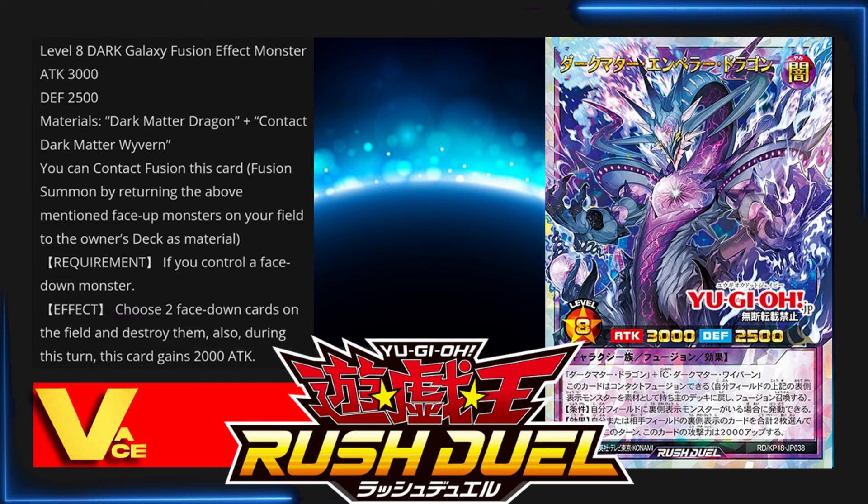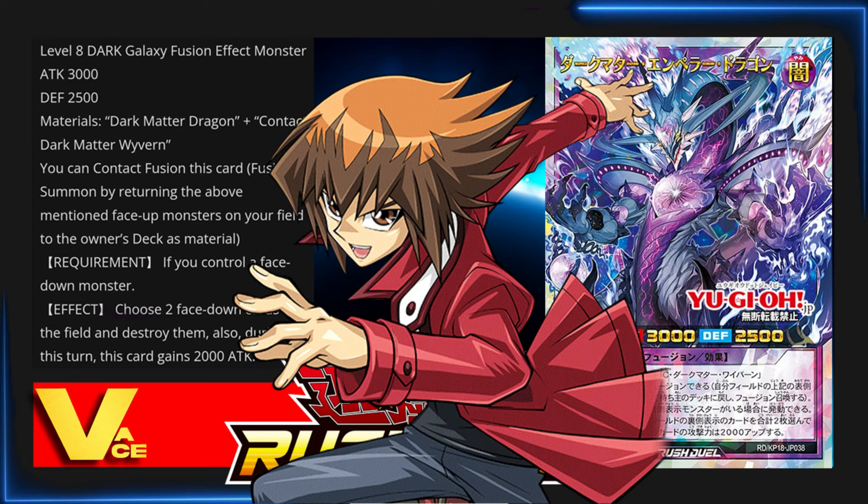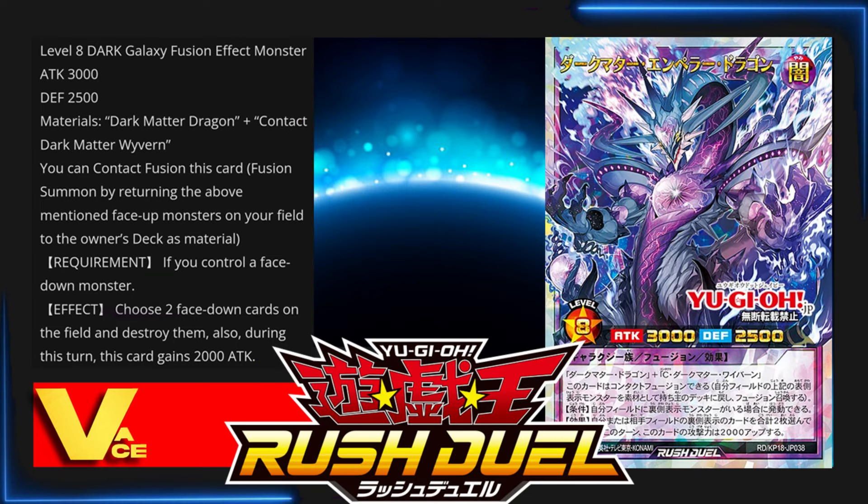It is really cool that Contact Fusion is actually mentioned by name on the card — it's never been mentioned on any actual cards before. The only reason we know 'Contact Fusion' by name is because of the GX anime, because Judai slash Jaden said 'Contact Fusion' — that's how we all refer to it, and how we know it for the Gladiator Beasts as well. But in Yu-Gi-Oh Rush Duel, Contact Fusion is by name, by definition called Contact Fusion even on the card. That is freaking awesome.